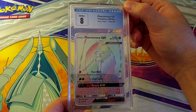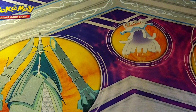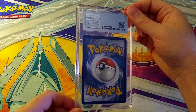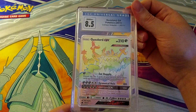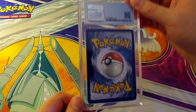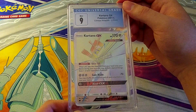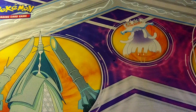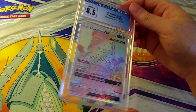Pheromosa pulls an 8 — does anyone like Pheromosa? I don't know. Rainbow is a Secret Rare from Sun and Moon — I graded it, I sent it in, I threw my dice. Then 8.5 on Guzzlord GX from Crimson Invasion — better than an 8, marginally. Then Kartana GX 2017 from Crimson Invasion pulls at least a 9. Then 8.5 on Stakataka. People like Stakataka, right? I'm sure they don't.